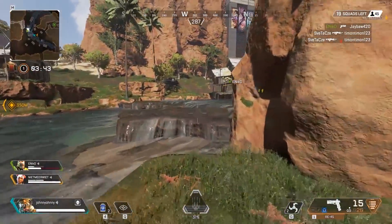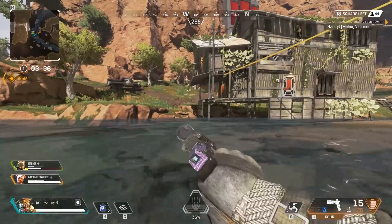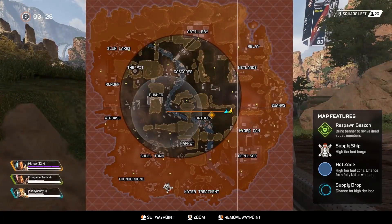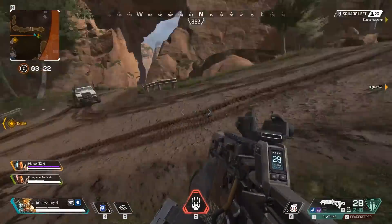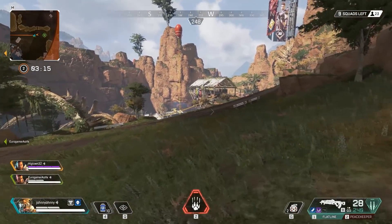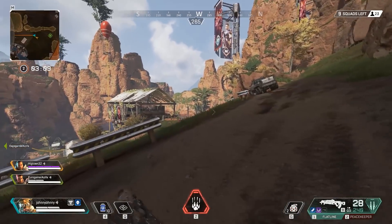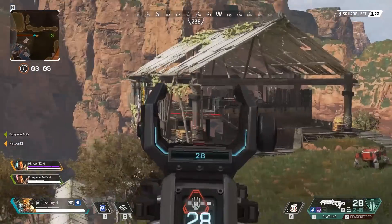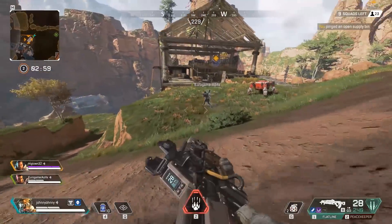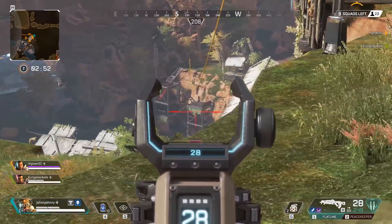Bullet drop is a factor in Apex Legends and ought to be taken into consideration if you're engaging at range. If you are engaged in a sniper fight, make sure to have a quick peek first in order to work out your range — don't poke your head out from cover and start shooting until you know you're at least in with a chance of hitting something. If you're within 100 metres of your target, the central dot should do you fine. On a sniper scope, the dot mark 2 is good for about 200 metres, and so on. Learning to accurately gauge your distances and aim accordingly is a really useful skill to have.